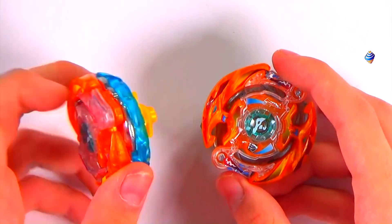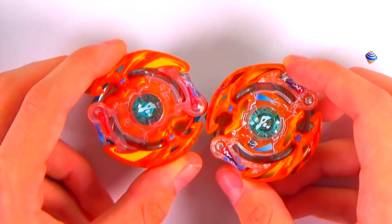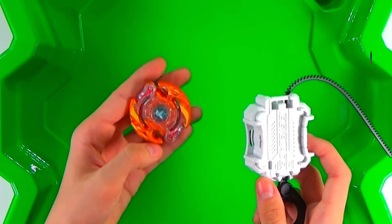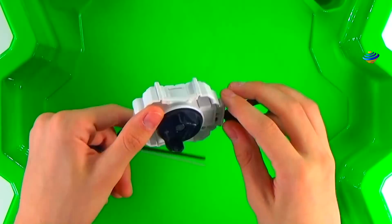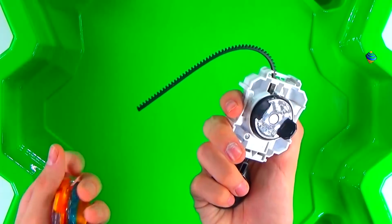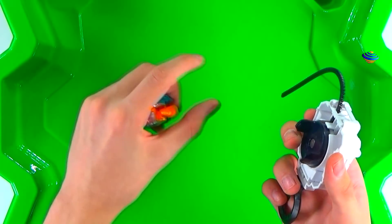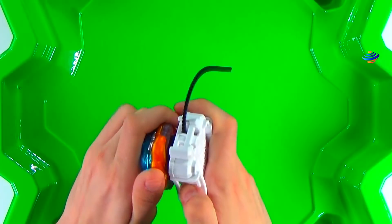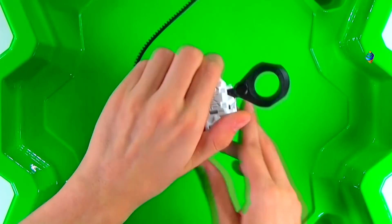We're just going to do a quick little test launch with it. So here we have our Berserker Roktavor R3 — pretty cool. We got our Switchstrike LR ripcord launcher. Really like this ripcord launcher; before we had like a small little blue one, a small ripcord. This one's really cool. Three, two, one — little rip! That's not going to be too crazy in the Bey stadium.